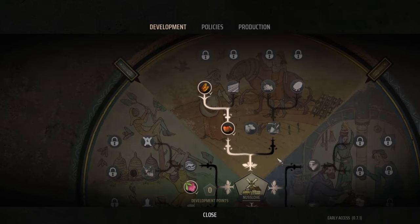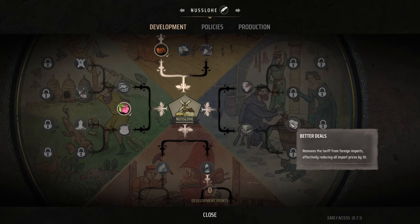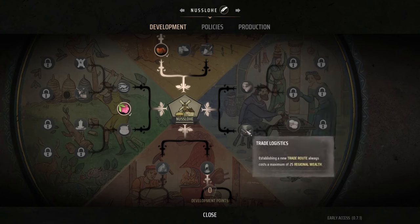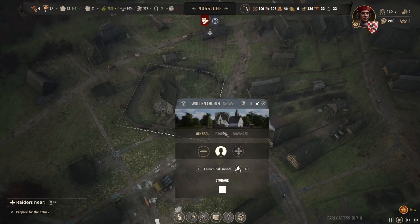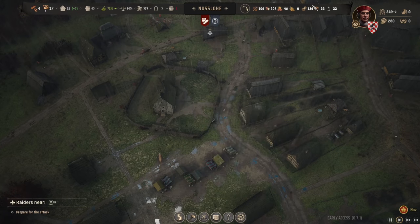These development options give us better trade deals — removes the tariff from foreign imports, reducing all import prices by 10%, and more logistics options. Establishing a trade route costs a maximum of 25 regional wealth — so that route that cost 100 would actually be only 25. I kind of like the charcoal one though. We've got a shortage on planks and a shortage of tiles.